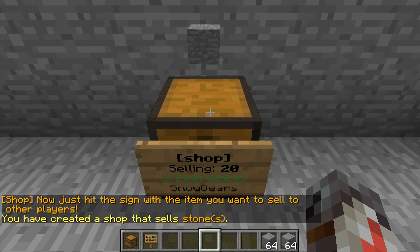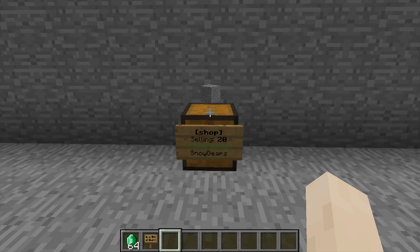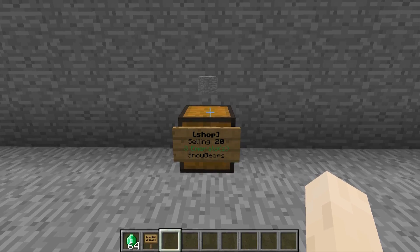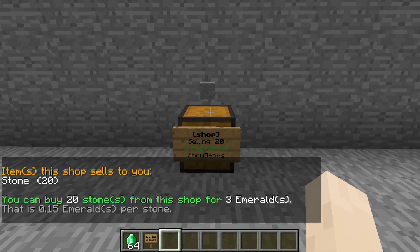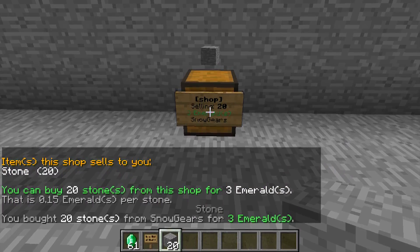And don't forget to stock the shop! It won't be able to sell any stone if there isn't any available in its inventory. Now another player can click the shop's chest to get more information on the item being sold, showing its display name, description, and enchantments, along with a more detailed price breakdown. And if they want to buy the item, they can just right-click the sign.